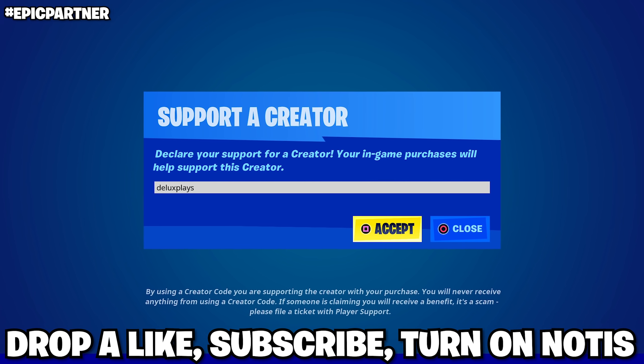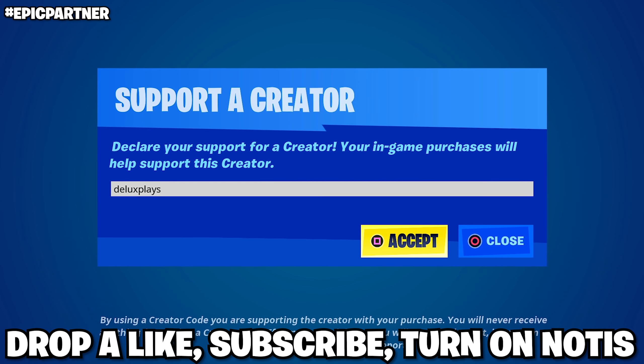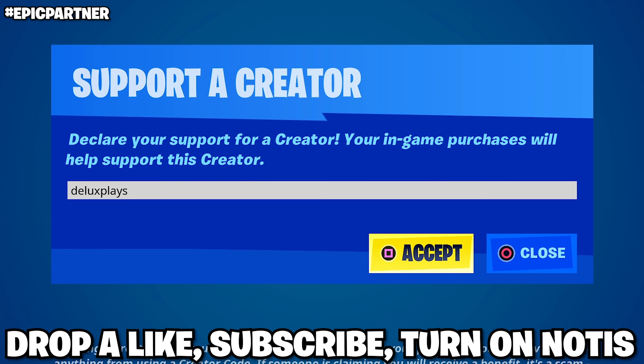All you have to do is head over to the item shop, click square, type in code DeluxePlays as your support creator. Make sure to drop a like, subscribe to the channel, turn on post notifications, then just drop your epics down below.